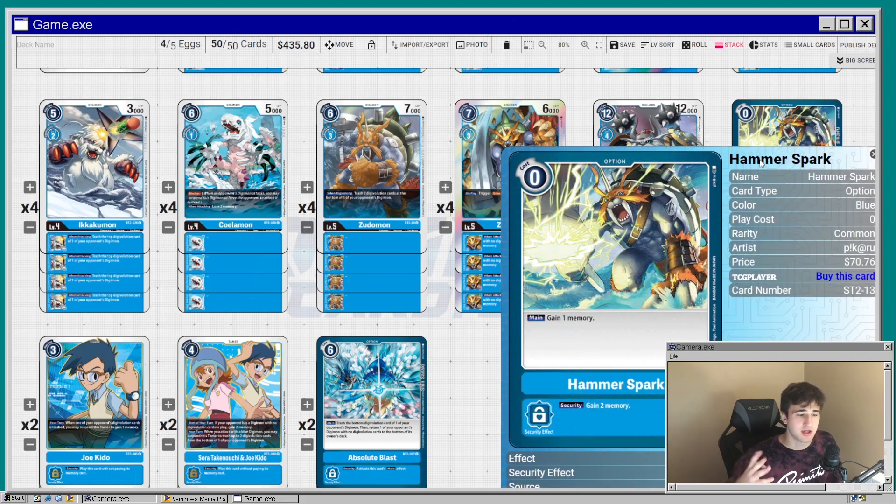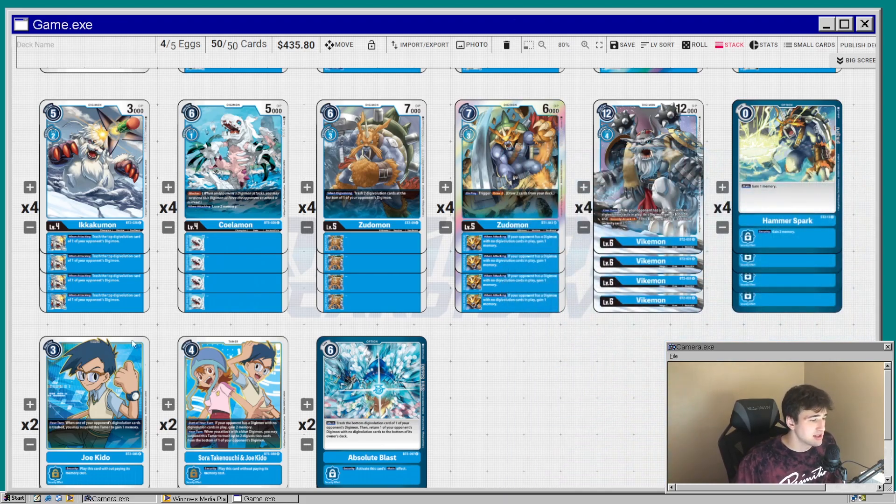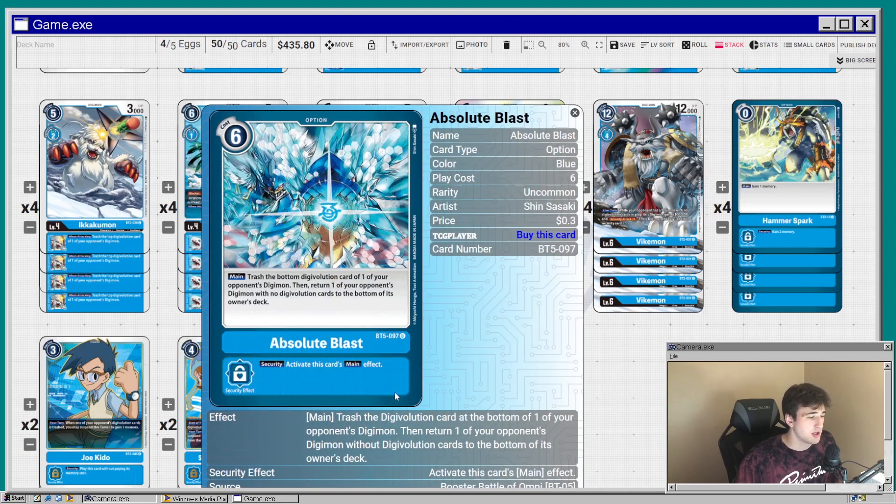Now for option cards: we're running Hammer Spark, which is fitting because it's Zudomon's move and he's right on the card's art. If you want to be a stickler about keeping the theme, there he is.